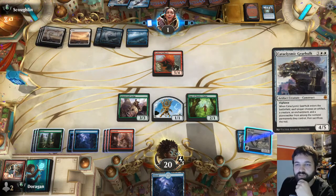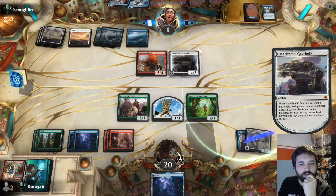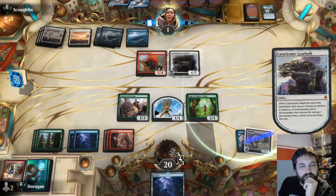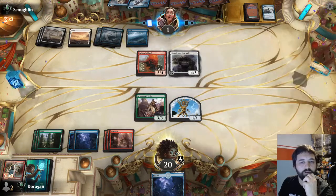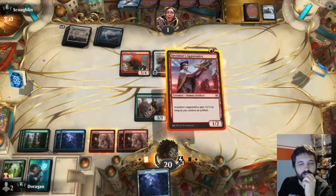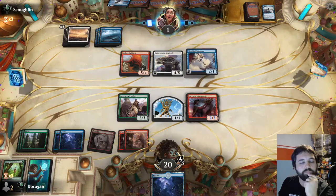End of the battlefield: each player chooses an artifact, creature, enchantment and planeswalker from among non-land permanents they control and sacrifices the rest. So they can keep both of these - that's why they played Paradoxical Outcome, because they didn't want to sacrifice these. I want to keep these too. Might as well sacrifice the Sky Skiff. I can still cast this. This is cool but doesn't do a huge amount. There are still lots of cards for me which just win the game, so I'm not overly bothered.